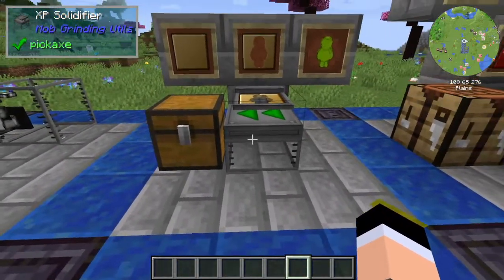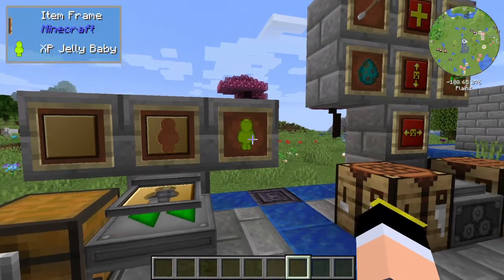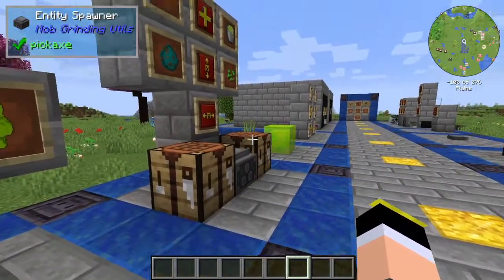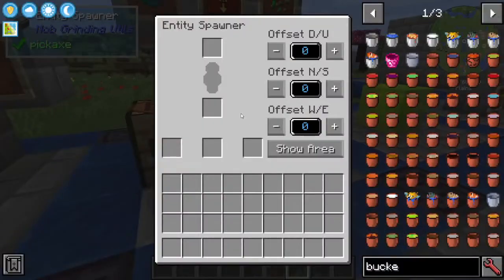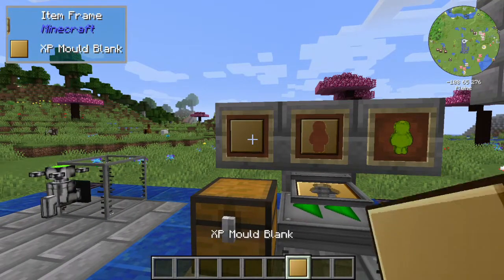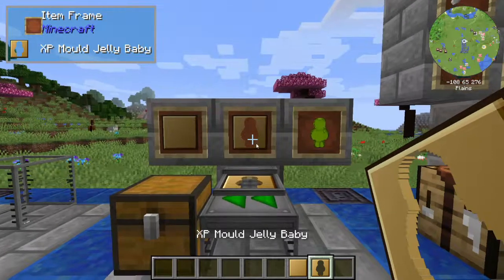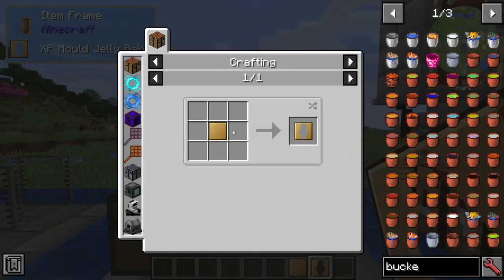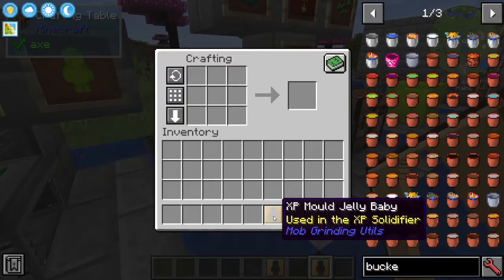There is a way of using XP in this mod through the XP Jelly Baby. It's an item used in other machines, specifically the Entity Spawner — it's the only machine that uses it. To make it, you first need an XP Mold Blank. You craft this with a Fluid XP bucket surrounded by gold nuggets. Then you craft the XP Mold Jelly Baby by putting it in a crafting table.